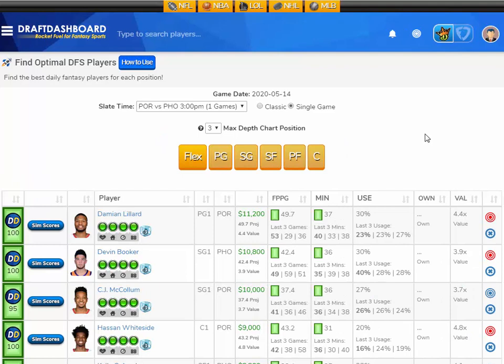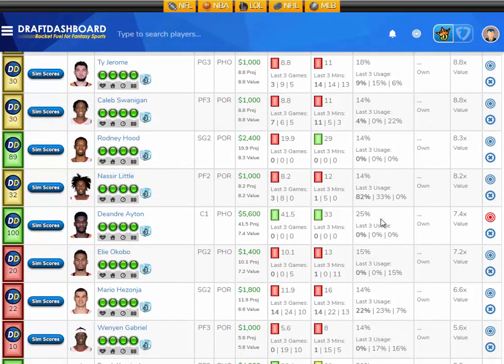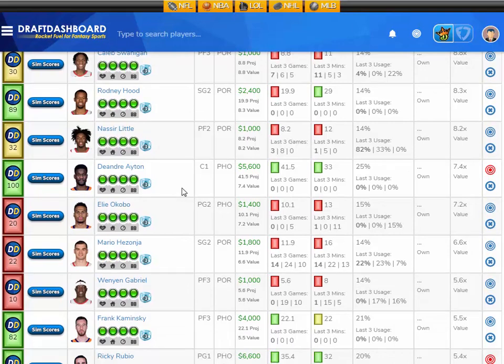Let's take a look at this DraftKings showdown between the Portland Trail Blazers and the Phoenix Suns. I'm going to start off by giving you the top value play on the slate. Looking at a more mid-range price here, but this guy is definitely a lock — I like DeAndre Ayton, projected at 41.5 fantasy points here tonight.